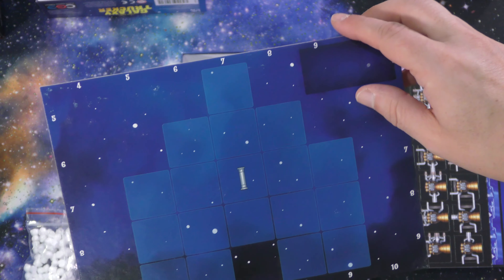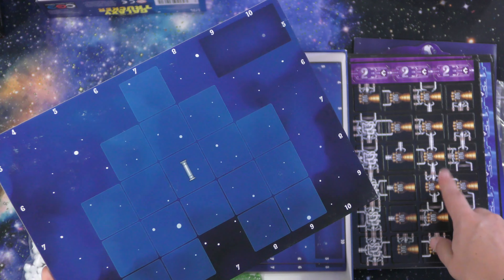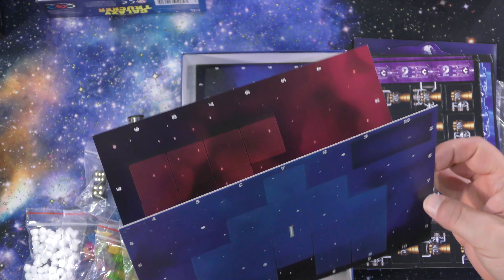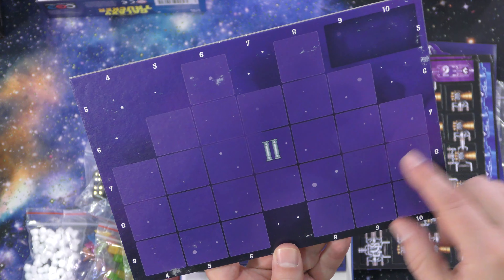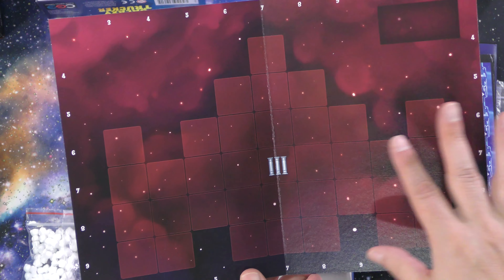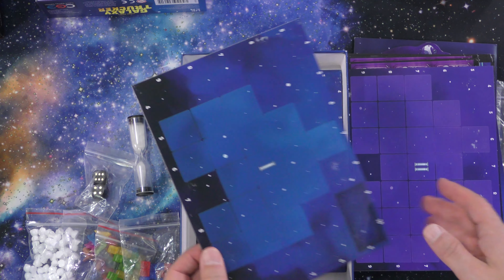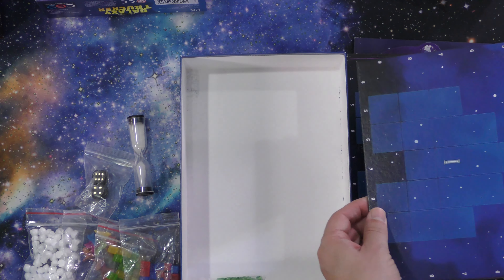So we have these to show you: in phase one, you build your ship using these pieces — they go on these squares here. Then phase two is here, and phase two of your ship is quite a bit larger. Then when you get to phase three, you have this to fill. Not necessarily you're going to fill all of these, but you can. You have one of these for each player, and there are four of those.